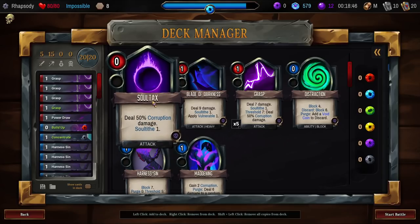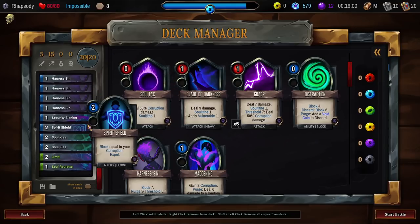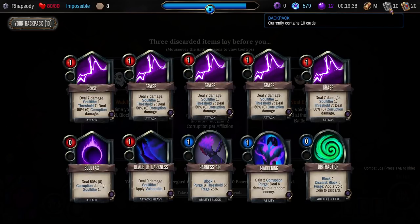Do I want to put Soul Tax in there? Soul Tax with Rage 25% is actually a pretty good target for Deathstrike. Every fifth time you purge a card, Block 8 — interesting. Each battle, after reshuffling your deck for the first time, gain 2 Corruption per affliction shuffled. I want both that and the Nest Egg. The Nest Egg: add ten Void cards to your discard. Let's start a battle — those Void cards... do I really want them? I mean, if I don't want them, I can just discard.